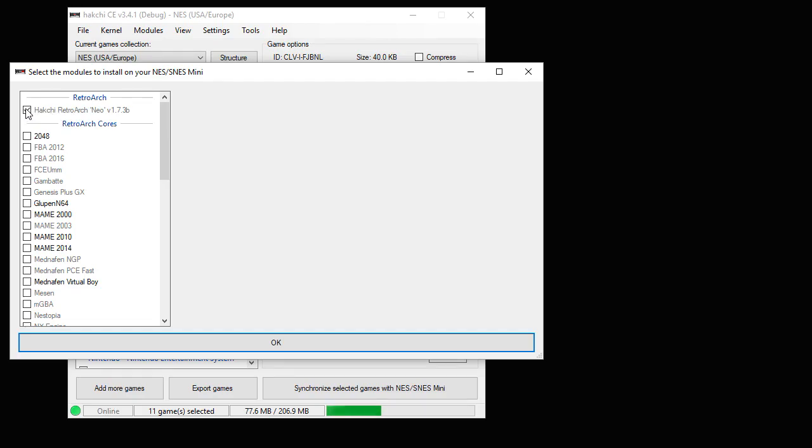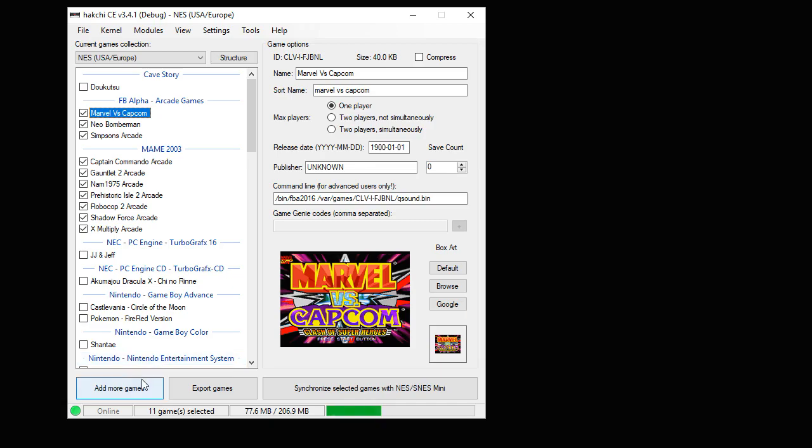In this list, put a checkmark next to RetroArch if you haven't installed that already, and MAME 2003. Hit the OK button. A bar will appear on your screen and once it's filled up all the way it means these cores were installed and ready to be used. Now we have to add our game.